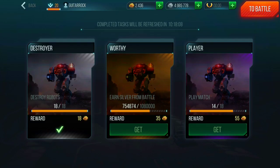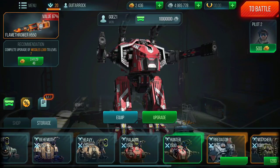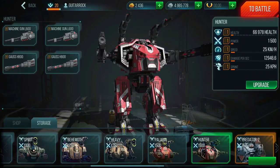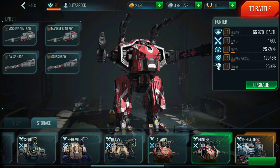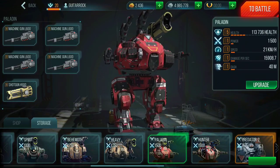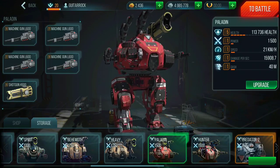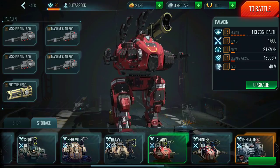Daily achievements: trying to get the Worthy End Player today — you have to play 18 matches and earn a bunch of silvers from battle. Once you reach level 18 the last robot you unlock is Hunter. The second one is Paladin, which you unlock at level 17. I prefer Paladin over Hunter. Comparing their stats: my Paladin has more health, Hunter is slightly faster at 25 km/h versus 21, but Paladin generally has higher damage because it has five guns as opposed to four.